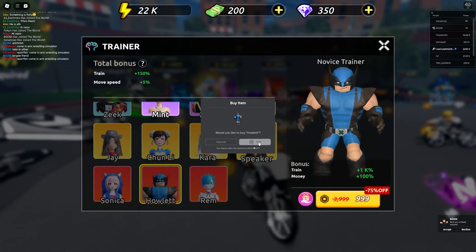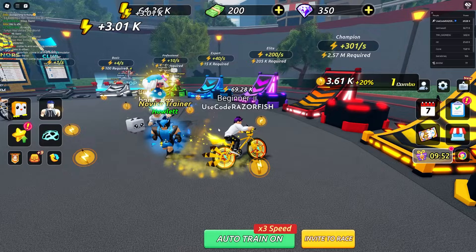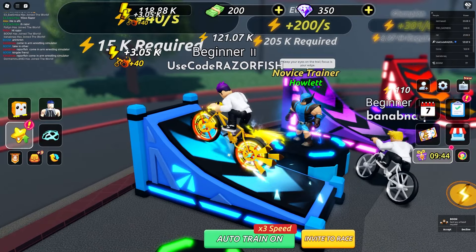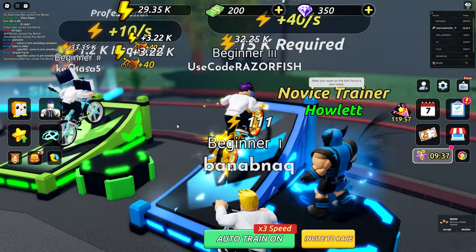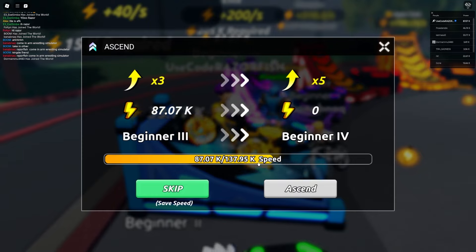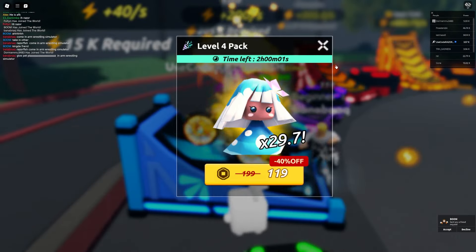I'm going to get the best trainer for a thousand Robux - a thousand percent more training and a hundred percent more money. Now I'm at 50,000, 60,000, almost 100k. I'm getting 3.05k every time. I can ascend right now and keep ascending - next ascend is at 137k. Ascending goes from 3x to a 5x multiplier, so ascending is crazy OP.